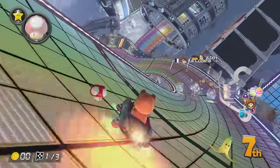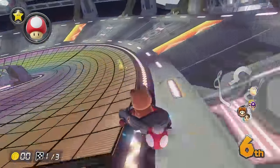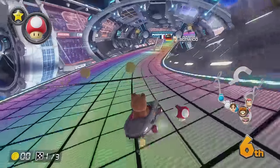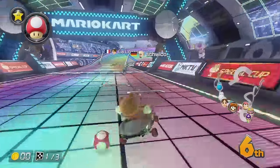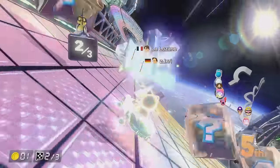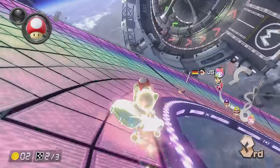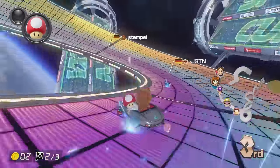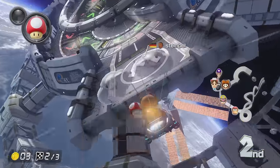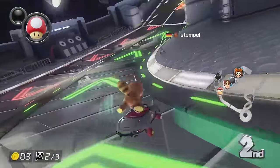There we go — I'm just going to use the mushroom to catch up a little bit. Take that boost panel and cut the inside. We're just going to get hit by fire — that's all part of the plan. That's why we did all those things beforehand — to seek revenge on everyone by hitting them with the star. We really need to brake drift around this corner though, otherwise we'd fall off. Back in the old trusty second place position — this feels like home to me at the moment.